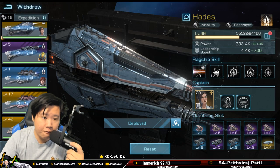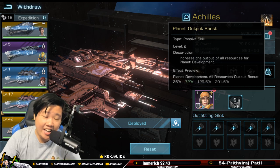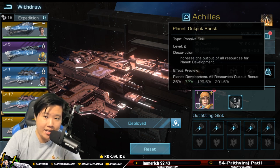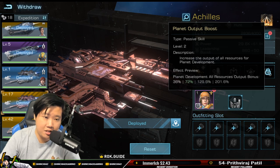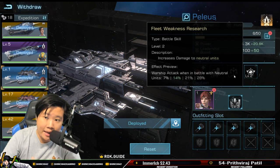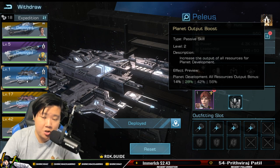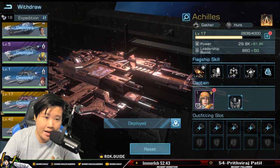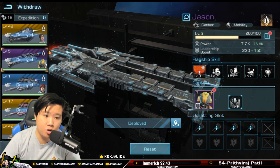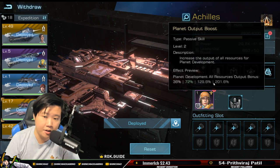Here's my recommendation for spenders and free-to-play players. If you're a spender who has worked on Achilles with the planet mining bonus, use only him for planet mining — you get more per hour. Don't run two flagships on planets; wait for Achilles to finish, then start the next set. If you're free-to-play and not spending on Achilles, use Peleus for planet mining instead. Personally, I use Achilles only for planets and Peleus, Jason, and Argo for space mining.